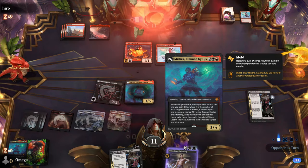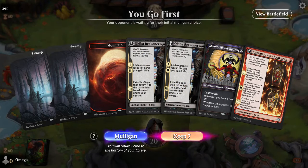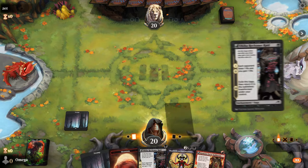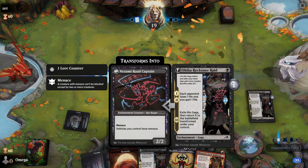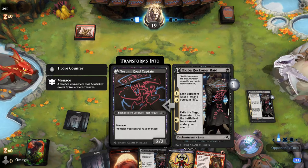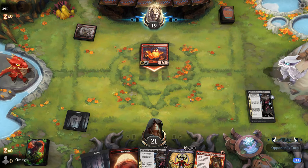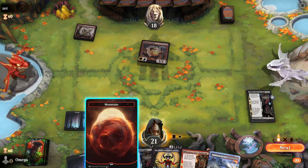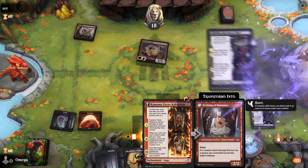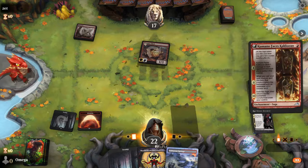We're going first with an incredibly aggressive mono-black hand — you always love to see it. When you play some cards for a long time you get a feel for whether you like them, and with Okiba Reckoner Raid I have a good feeling overall. Let's roll the dice.